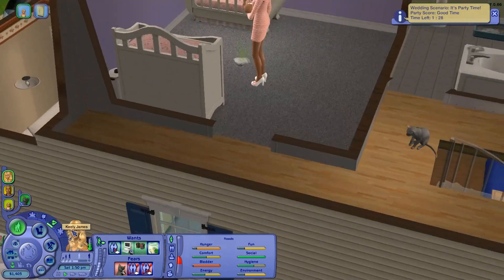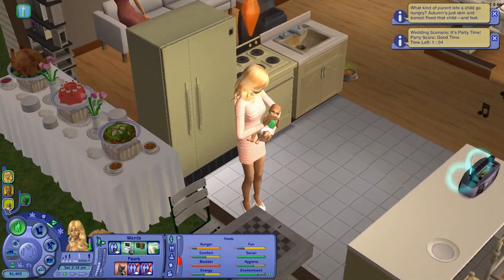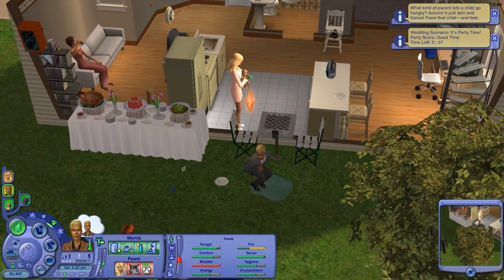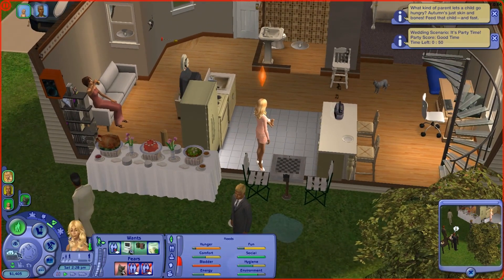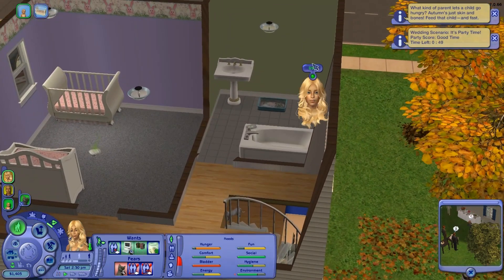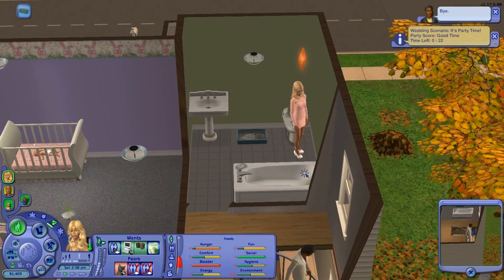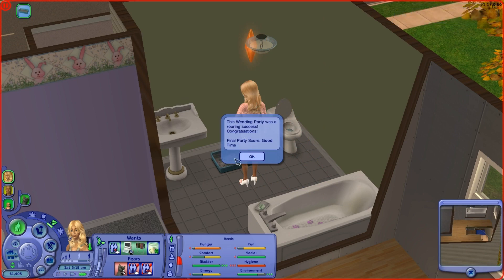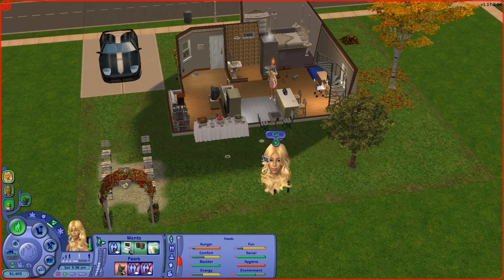Let's go ahead and feed the bottle to Autumn — feed bottle! What kind of parent lets their child go hungry? He beat his parents — oh, poor guy, he's humiliated now probably. Let's put the baby back in the crib and use the toilet upstairs. All right, bye — we had a good time hopefully! Oh my god, they're peeing their pants everywhere. Clean that up. This wedding party was a roaring success! Congratulations — final party score: Good Time!